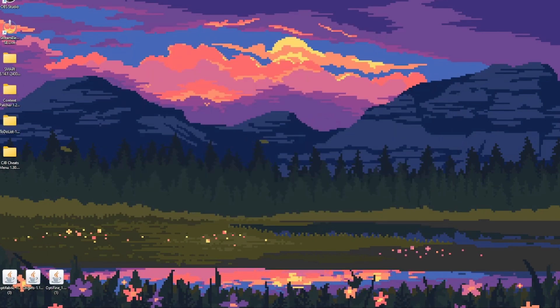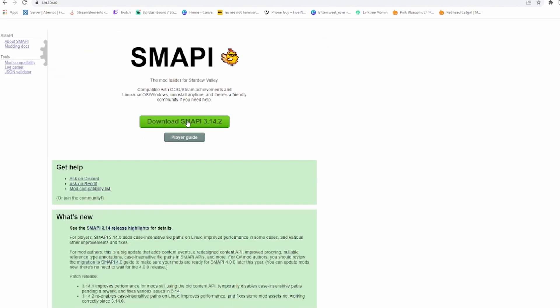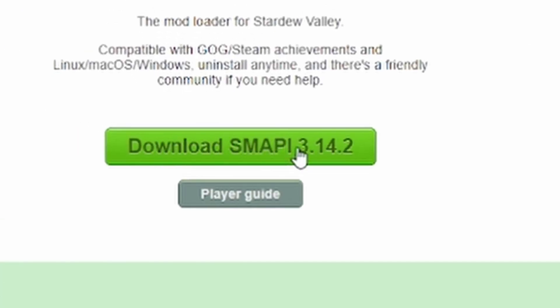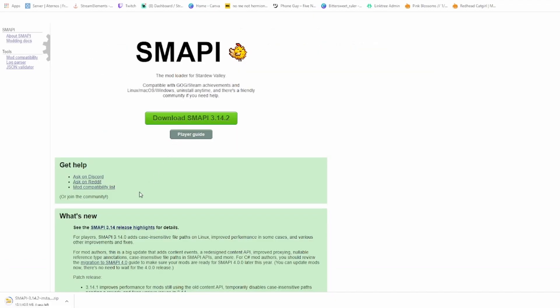The first thing you're going to want to do is look up smappy.io. Just click the first result and download it. Mine says 'Downloads Mappy 3.14.2' — that could be different depending on whatever version you're getting. I like to do direct download because it makes it easier. You can see it downloading down here, just got to wait for that.